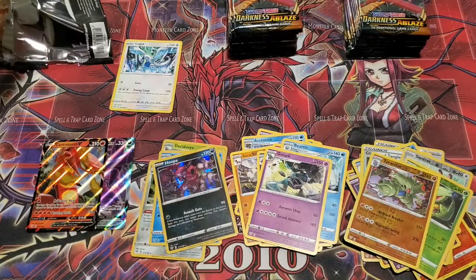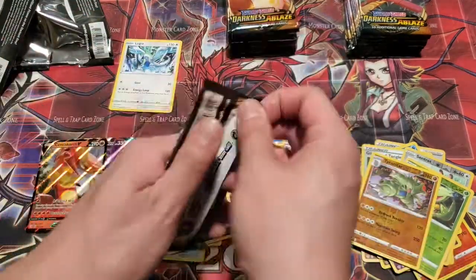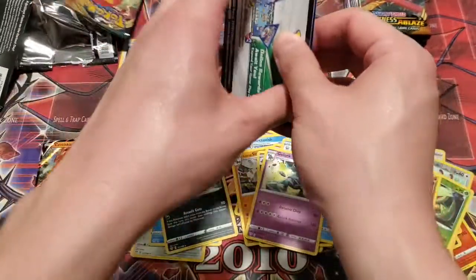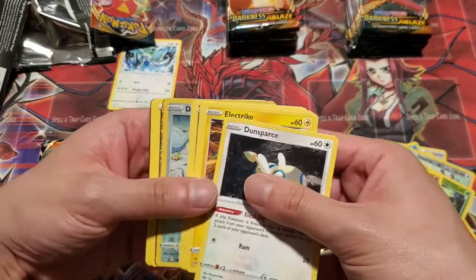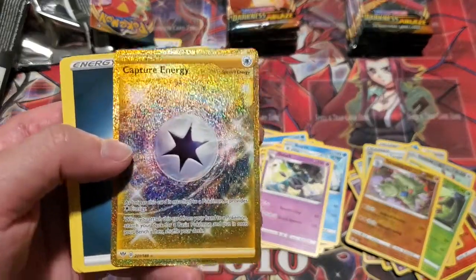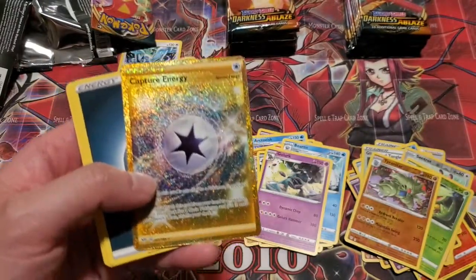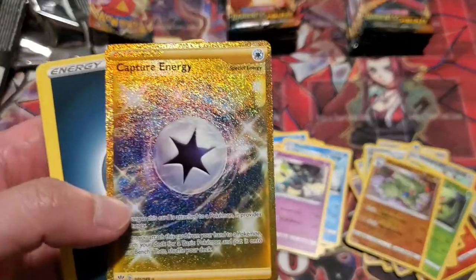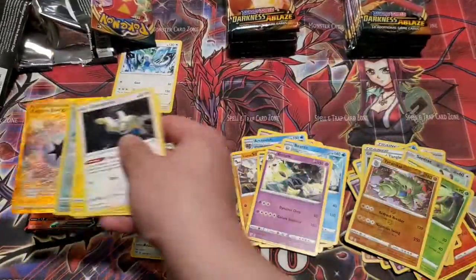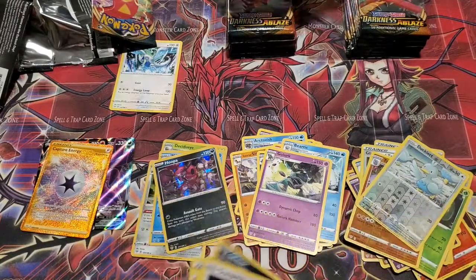Let me open the next Charizard pack. And Sam will open the next one — that's the Centiskorch pack, so maybe we'll get that Centiskorch VMAX. And it's a hit — no way! It's another gold card! Capture Energy Gold! Wow! That's three boxes in a row we've pulled a gold card. Are these supposed to be that common? Leave a comment below and let me know if gold cards are supposed to be that pullable. That was a thick pack.